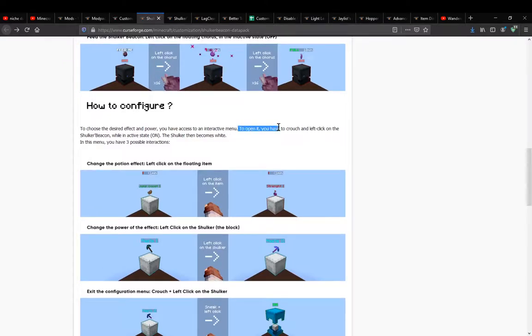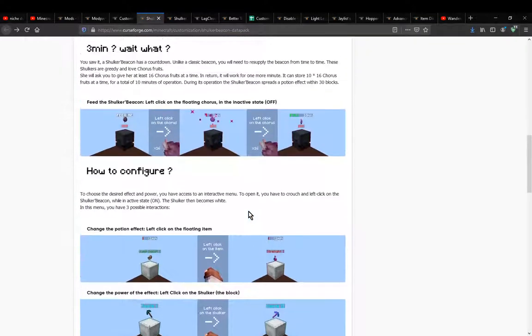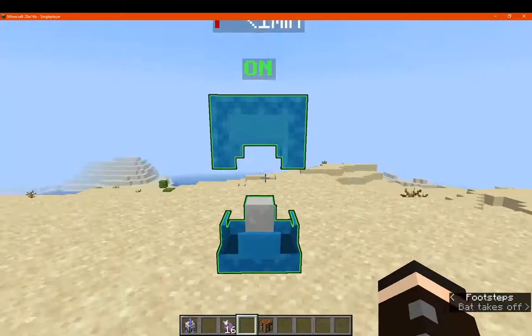You'll want it in an on state. Crouch and left-click on the Shulker Beacon to access an interactive menu. The Shulker will become white and you have access to three options. I haven't been able to get this working because I'm not really sure what I'm doing, but we'll at least try. So we'll feed it and we're good to go — at least texture-wise I haven't got it working yet.